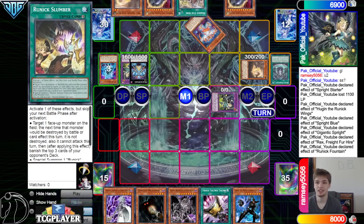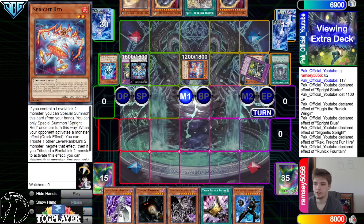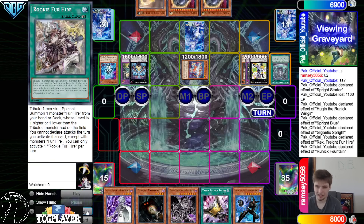Special Summon Red, then overlay into Mannequin Cat, set Rookie Fur Hire, pass. Not the greatest turn one, but you'll have that when you don't draw your last engine — like the Fur Hire stuff — we didn't draw any of that.